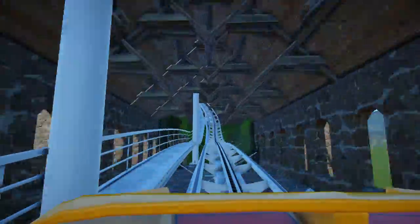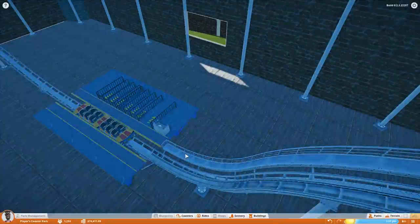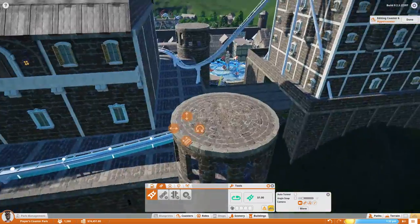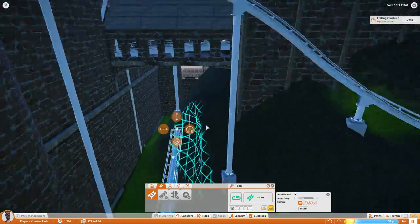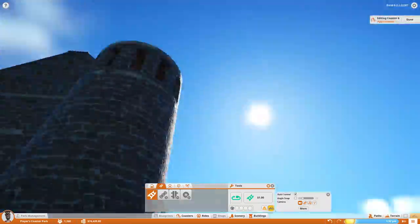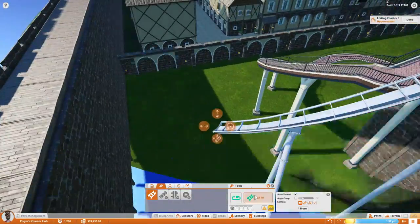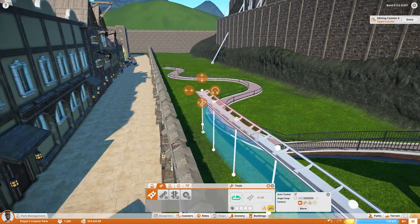There's an option in the settings where supports can either intersect scenery or they cannot. We turned it off so they can't, and you can see all the supports coming out. We go back and forth a few times on this because if you turn them off the coaster kind of floats unrealistically when it's over any sort of scenery, but then it pierces through the scenery if you have it on. So what we might do is turn it off.